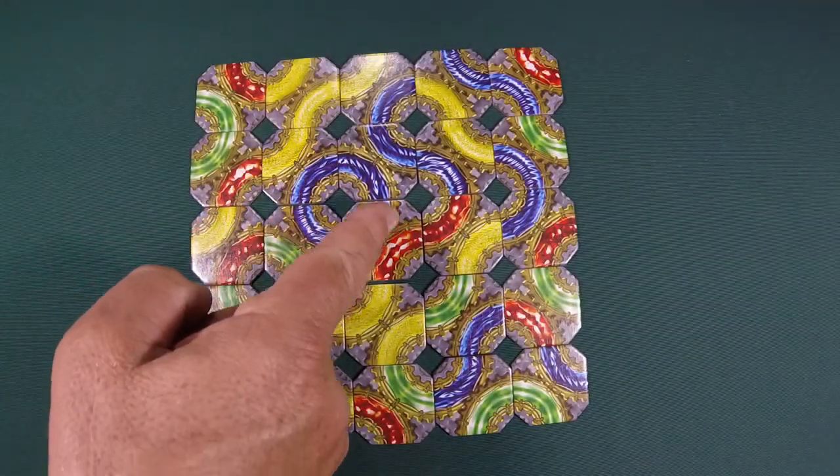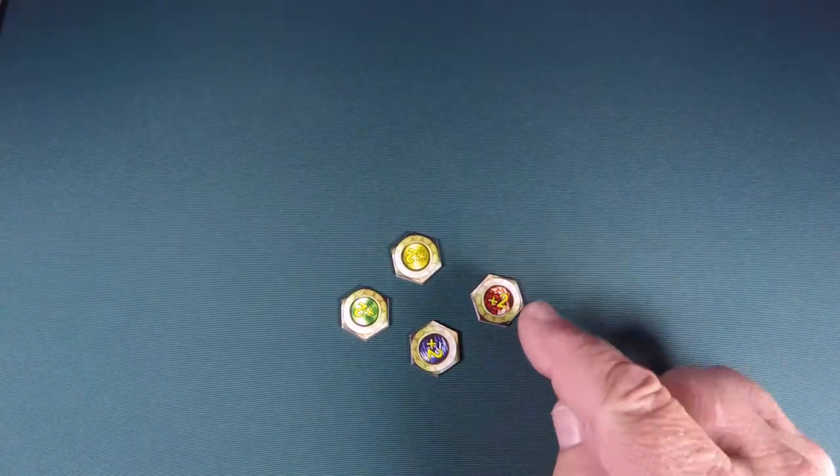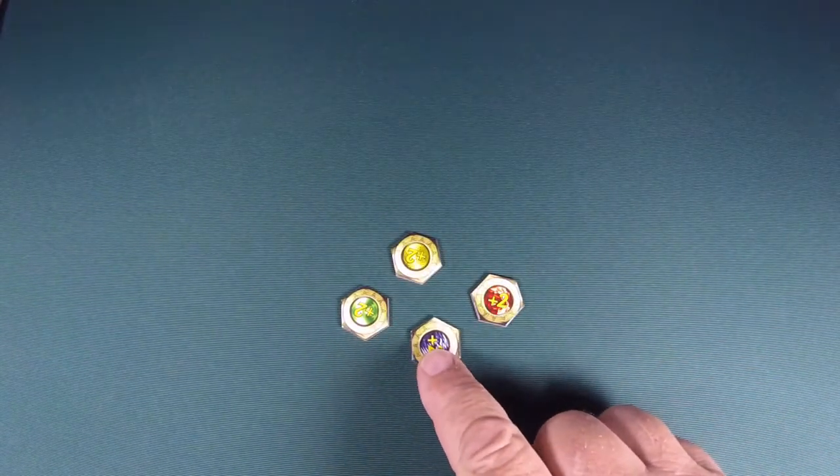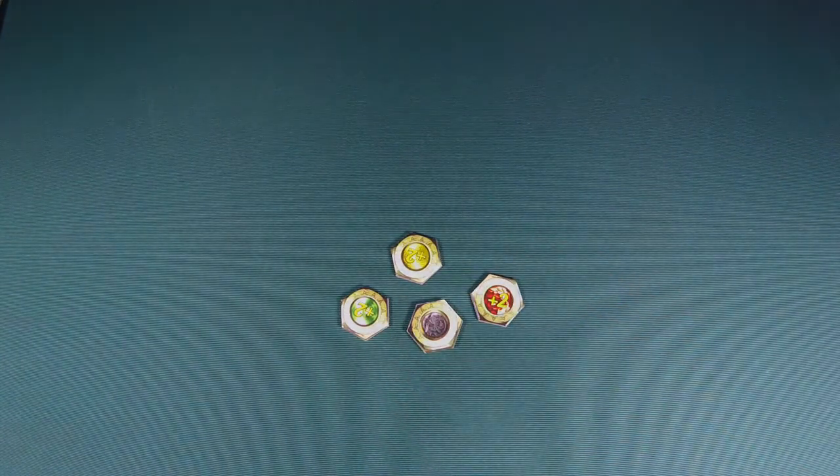Remember that blue circle of tiles? That's called a mechanism. If you create a mechanism you score one of the bonus two point chits. You'll need to hurry as these chits run out. Mechanisms may not be broken once they've been created.